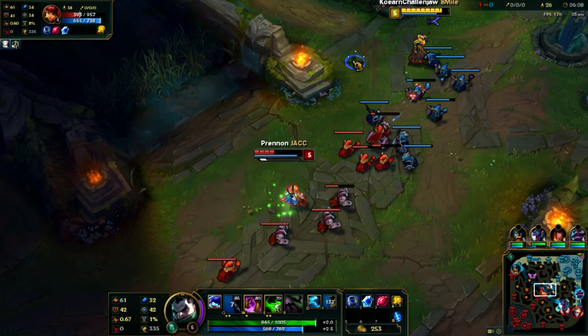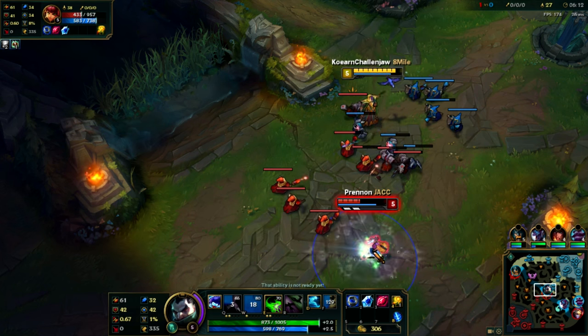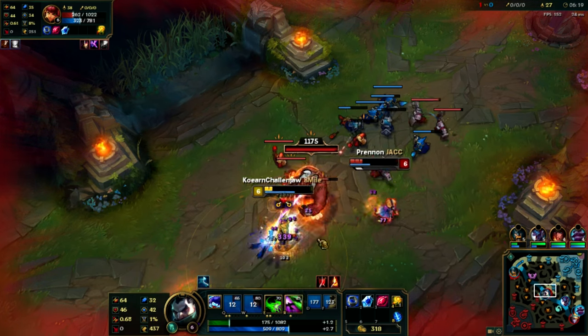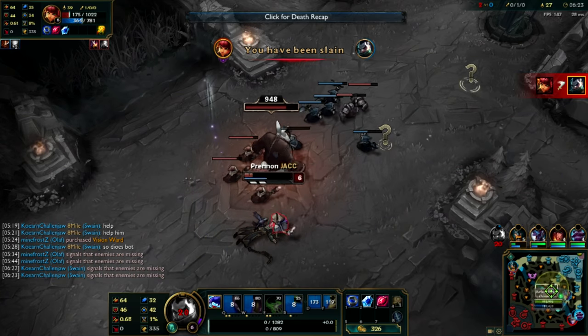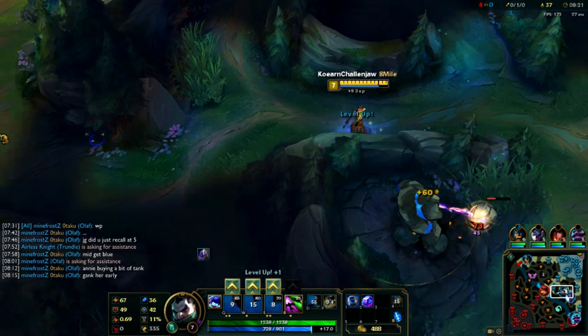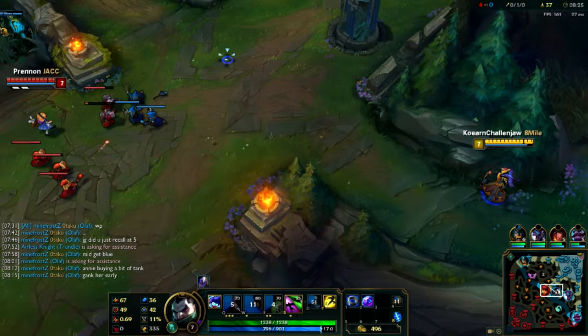You've been poking down Annie with your Q and she's pretty low now. You're close to six so maybe you want to try and look for an all-in. The problem is when she hits six, you're more than likely going to die because Tibbers has a ton of damage and she has Ignite. So you're going to die, but it doesn't matter because we are Swain. Another reason for playing Swain mid is you want to take that blue buff — blue is so good on Swain so you can spam out those abilities. Whenever blue's up, go and take that blue buff.